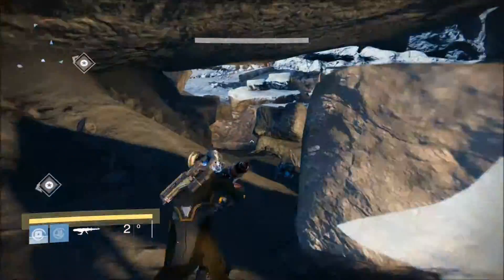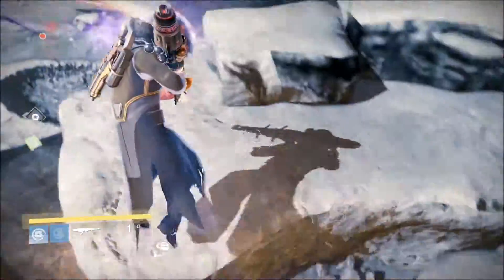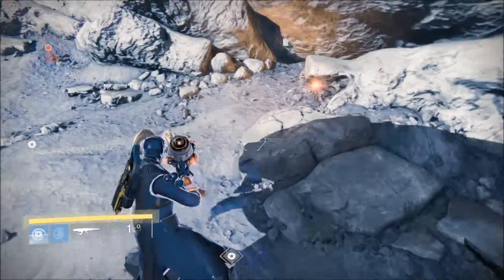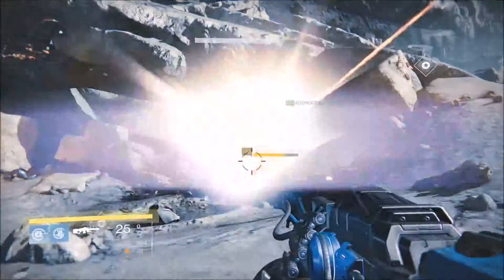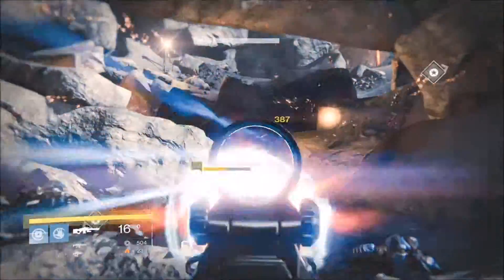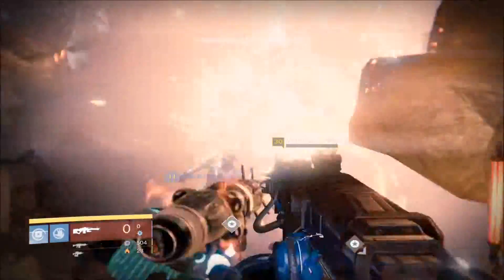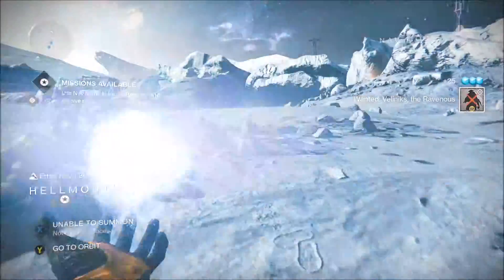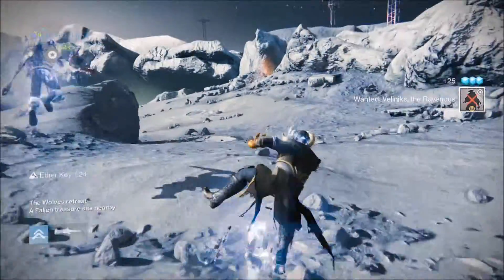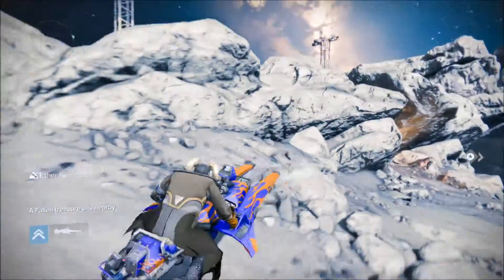The second location I've seen this ether chest pop up was where you kill the first Blade of Crota, before you actually go into the Hellmouth. I've seen it spawn close to that area as well. I'm not sure where the other ones are, but I will make sure to make a guide for all the ether chest locations.